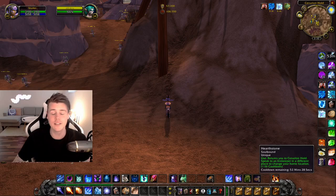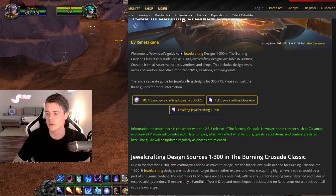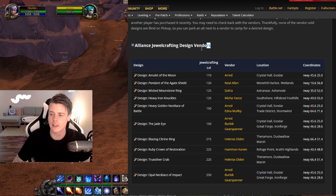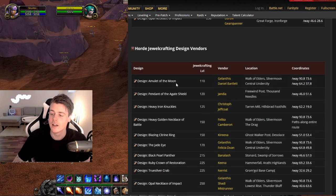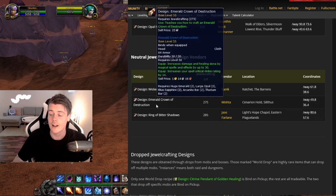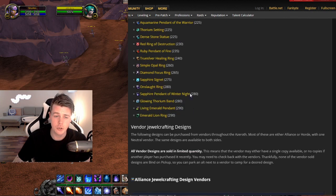A cool thing is that TBC Wowhead has a complete overview called the Jewelcrafting Recipe Location 1-300 Burning Crusade Classic. It's a complete leveling guide that also has a section for Alliance Jewelcrafting Design Vendors, so you can head to those locations and purchase these designs. Same thing if you play Horde, and there are also neutral vendors listed. Some of these are extremely good and they definitely sell. You just run around, buy designs from vendors, and throw them on the auction house.